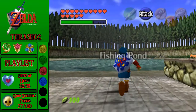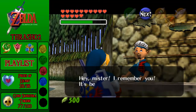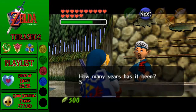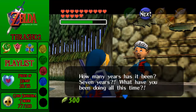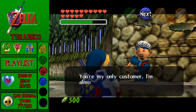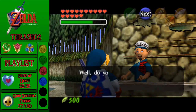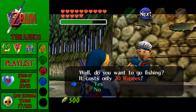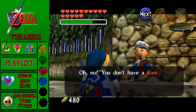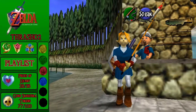We've got as many rupees as we need. The fisherman says: 'Hey mister, I remember you. It's been a long time — seven years? What have you been doing all this time?' Literally, I've been pretty much unconscious for seven years. 'You're my only customer... I'm almost out of business. My hair... do you want to go fishing? It only costs 20 rupees.' I will gladly go fishing. You don't have a rumble pack — I don't need one. I already know how to fish.